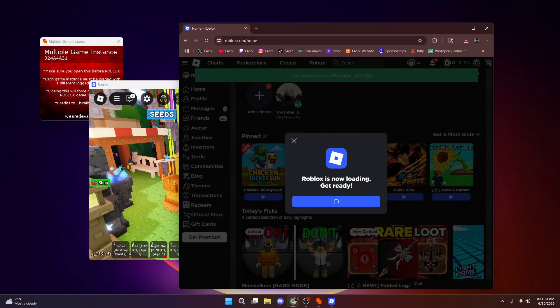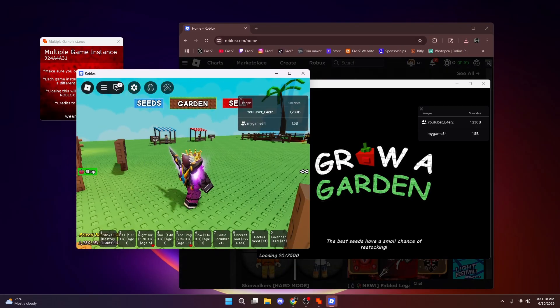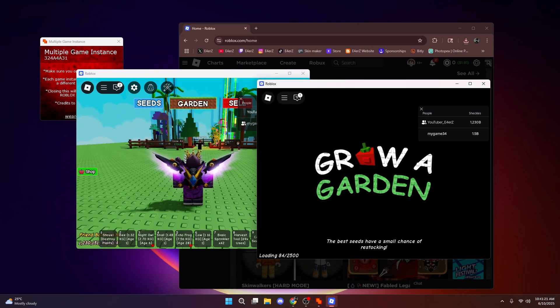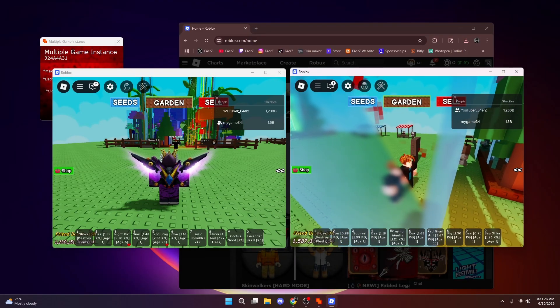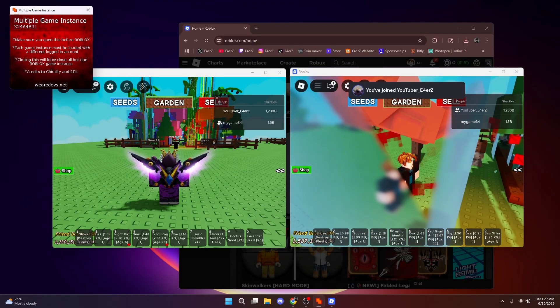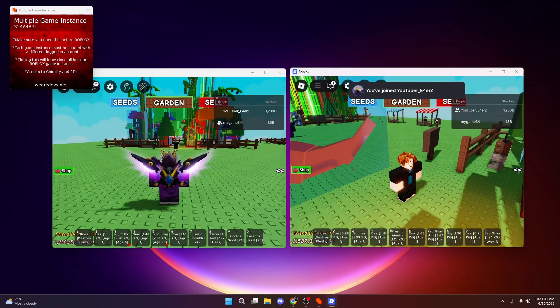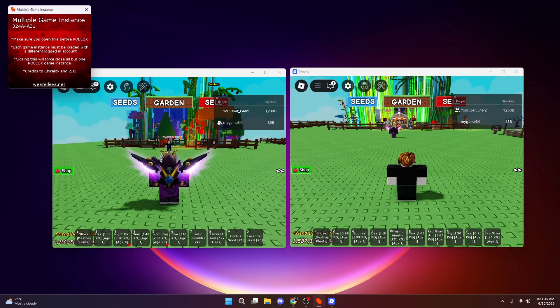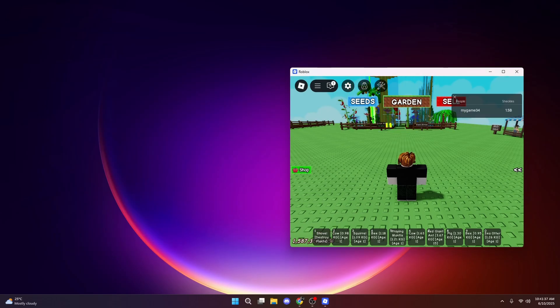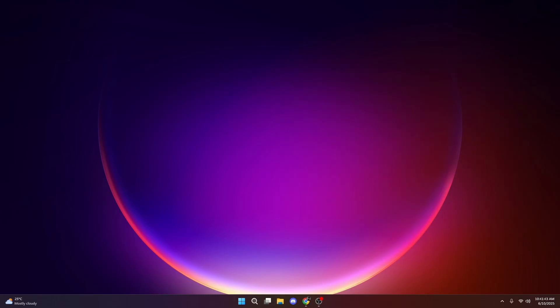As you can see, we already have two accounts in. I'm going to play both accounts to show you it works. Try to organize the windows so everything looks a little neat. Don't close the Multiple Games launcher — if you close it, one of the Roblox instances will get removed.